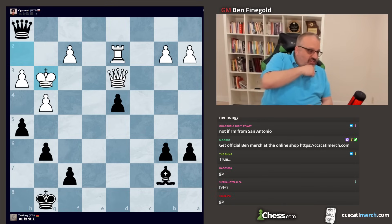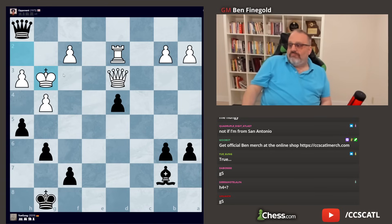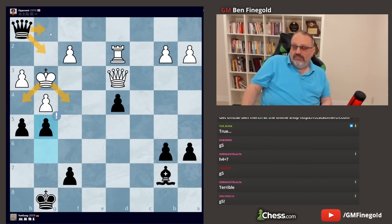H4 check gets a question mark — that move is correct but earns a question mark. The player agrees. But he brilliantly played g5, which somebody suggested, stopping the king from running away. We're threatening queen g2 mate and queen g1 mate — two mates, one for each of you. There's actually a third mate: h4 mate.